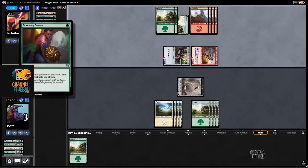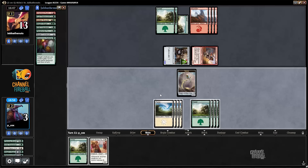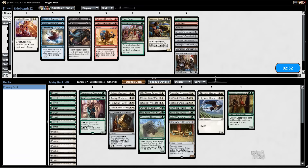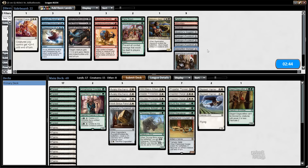They had Blossoming Defense there, which is good to know. They had plenty of times to cast combat tricks before, so I think they just happened to draw it. No reason to show them more cards in our deck. We don't really have anything that's particularly good against them — Stomper might be okay, but Crew 5 is a lot.